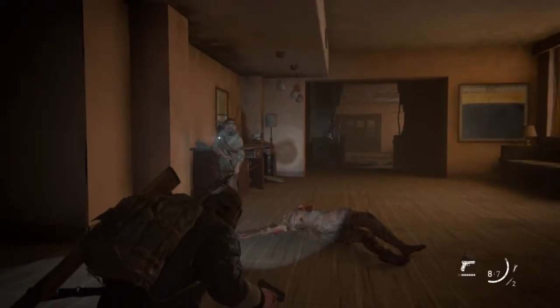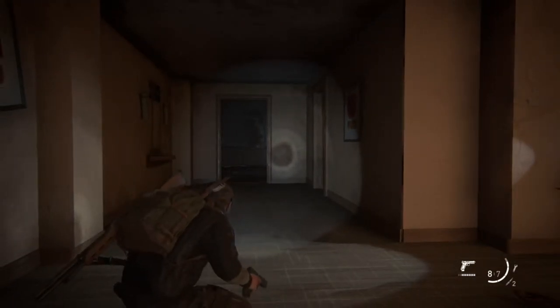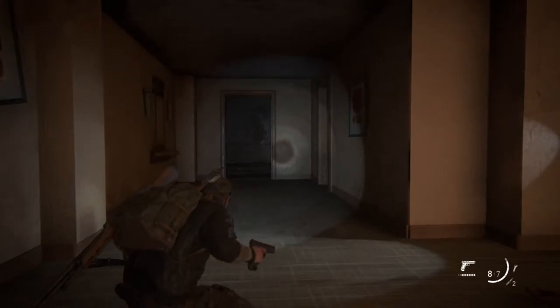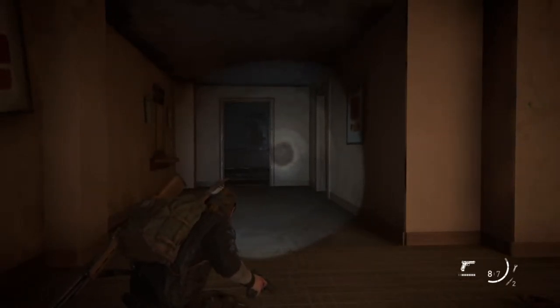What is up guys, Matt from Schoolbusters, and today we're on The Last of Us Part 2. This is gonna be a weapon location for the flamethrower. Yes, the flamethrower is on Chapter 34, so it's very late game when you get this flamethrower.